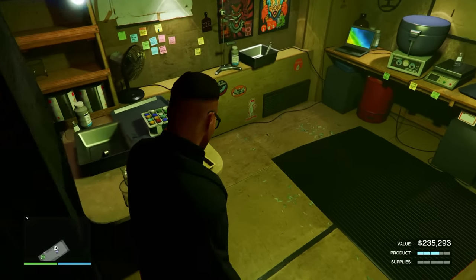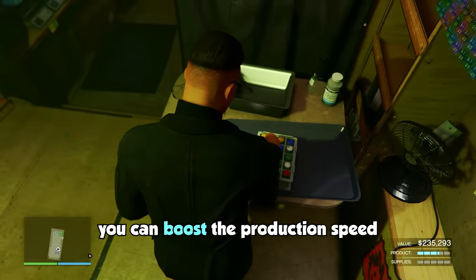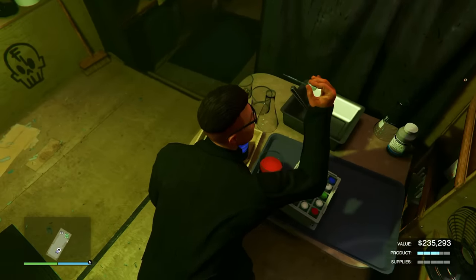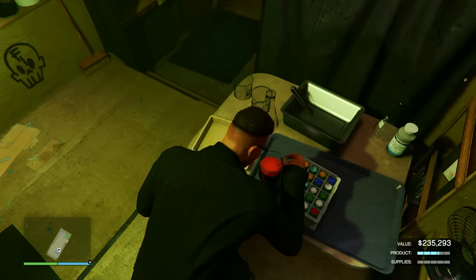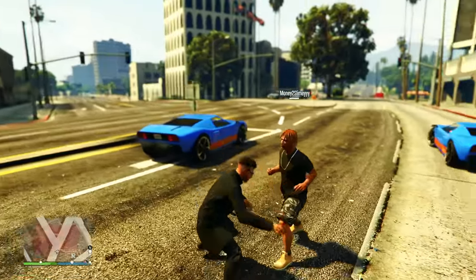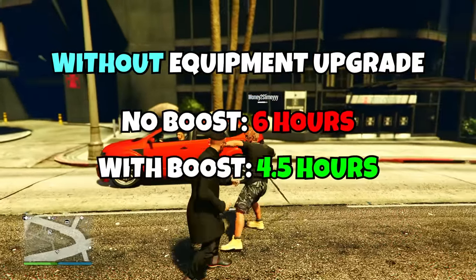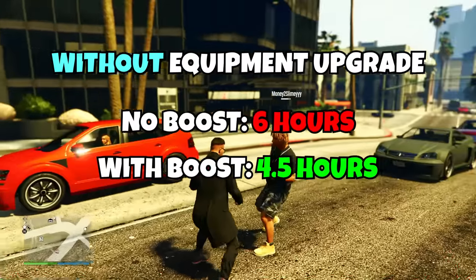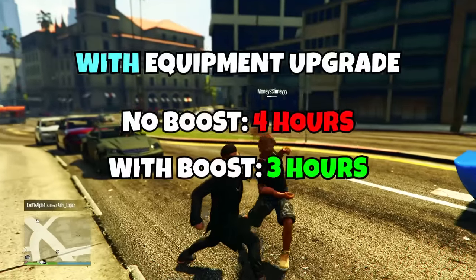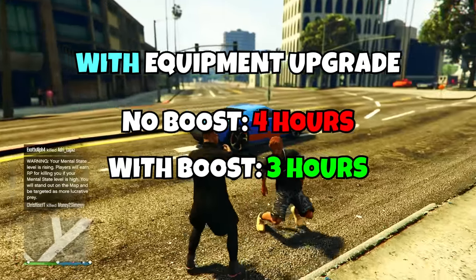One more thing you're definitely going to want to take advantage of: over at this table you can press right on your D-pad to boost the production speed. The only downside is you can only do it once every real-life day, not an in-game day. In terms of production times: without the equipment upgrade and no production boost it's about six hours; with the production boost but no upgrade it's around four and a half hours; with the equipment upgrade but no boost it's about four hours; and with both the upgrade and the boost it's about three hours.